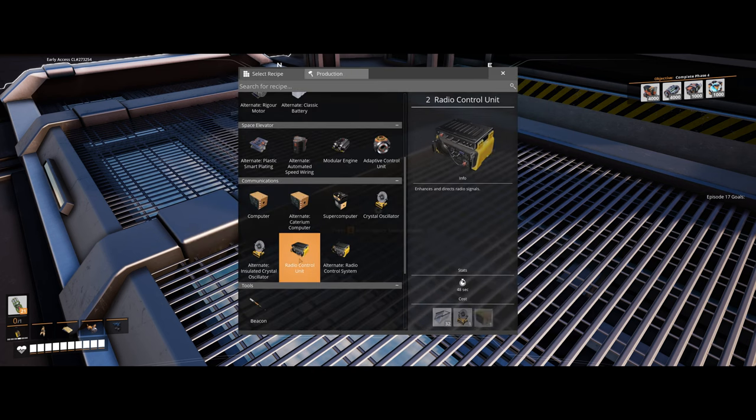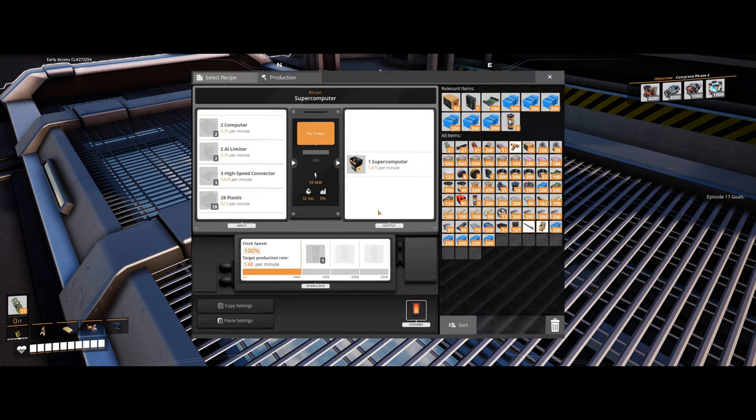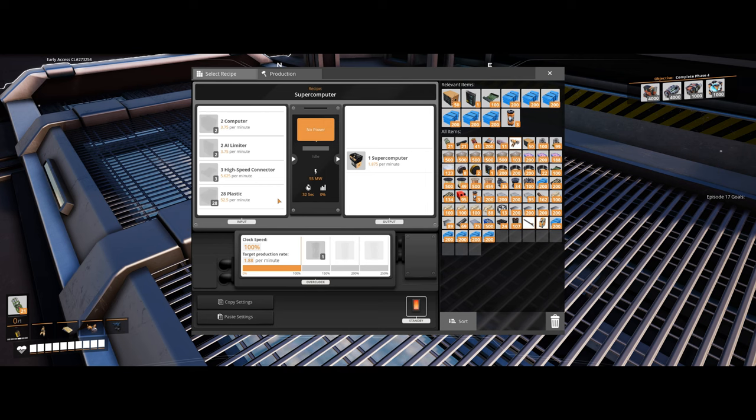I might set up a small one of these, just a regular. And then I want to get a supercomputer going also. I was looking online for the alternates. There's the OC supercomputer which uses a radio control unit and cooling system — that could be good, but we're pretty far away from cooling systems. And there's a super state computer that uses computers, electromagnetic control rod, which we haven't started making at all, battery and wire. So we may just do the plain one. I think we're only making like three of these a minute, which is why this is underclocked. I also don't know how many computers we have.